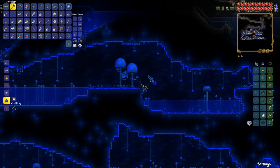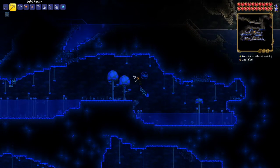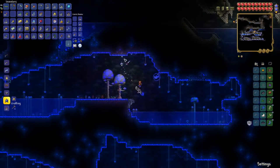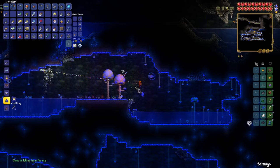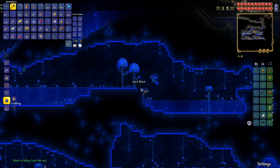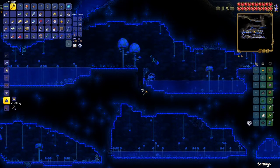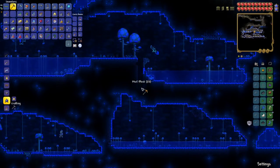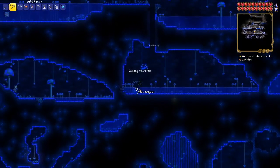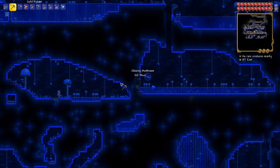While exploring I found something very interesting — there was like a thing on the ground and I broke it, and it gave me an enchanted sword. But there's no shrine here. The enchanted sword just spawned on its own. I'm not sure if that's a thing that can happen, or if it's some weird generation where the sword shrine generated inside a mushroom biome and didn't actually generate the physical shrine structure.